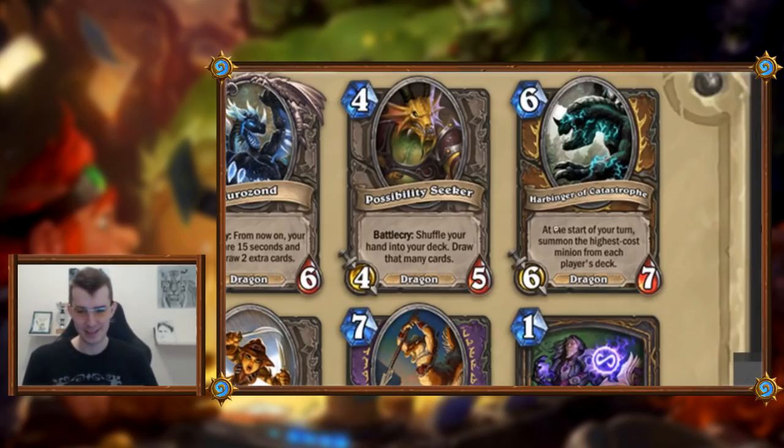Harbinger of Catastrophe: six mana six-seven. At the start of your turn, summon the highest cost minion from each player's deck. The stats are better than Bulletblast, which alone indicates it's probably a good card. But how does this work — you summon your highest cost card, they summon their highest cost card, which means they can attack with it and probably kill your Harbinger for free. I guess this is a bit deck dependent.